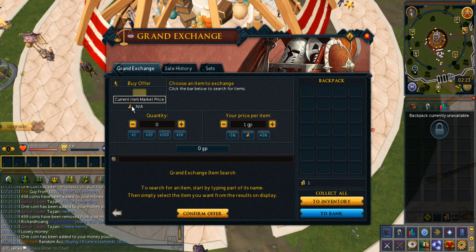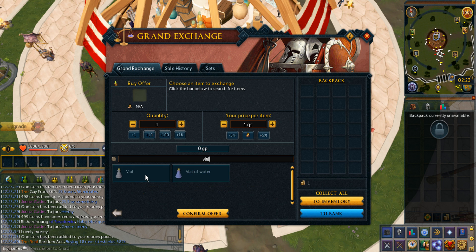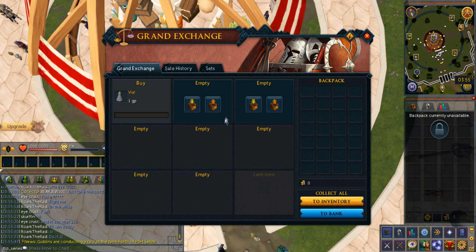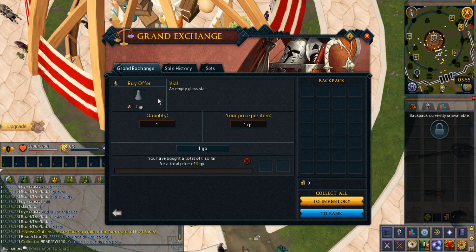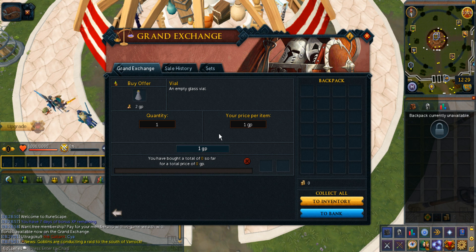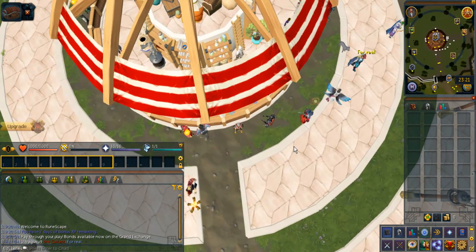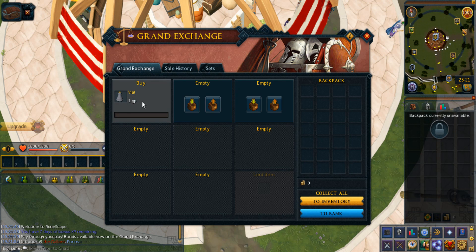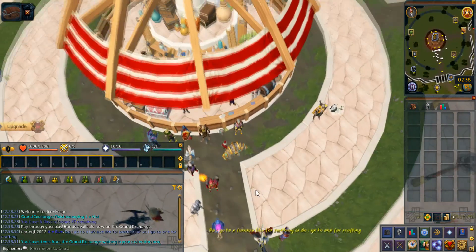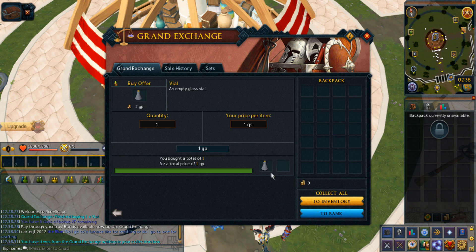I'm not sure what item to buy first, but I think a vial might work. Let me see if I can buy a regular vial for 1 GP — I know it sells for 1 GP. It's almost 12 AM and I've been waiting here for hours and it won't even buy. I hope I can get this offer filled by tomorrow morning. I waited overnight and still can't buy it at 1 GP. I came back from work and it still didn't fill. There's literally no other free-to-play item around 1 GP. Finally — the first transaction on this account — the vial has bought.